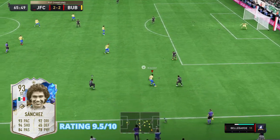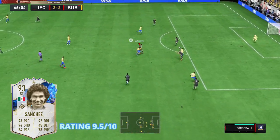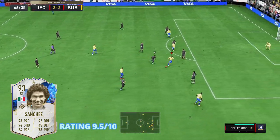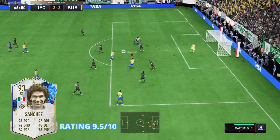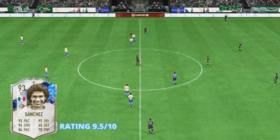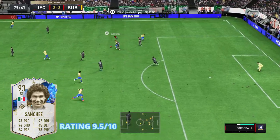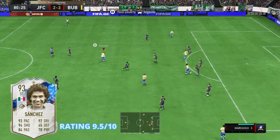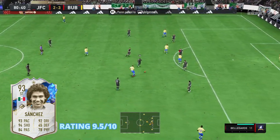The first pro I want to tackle is his pace. The card has 92 acceleration with 93 sprint speed, and let me tell you, he feels even faster in-game. He does have the explosive acceleration type, so he can quickly reach his top speed to get away from the defender — which is huge because he doesn't have the highest physicality. Once he gets away, rarely does another player catch up to him.